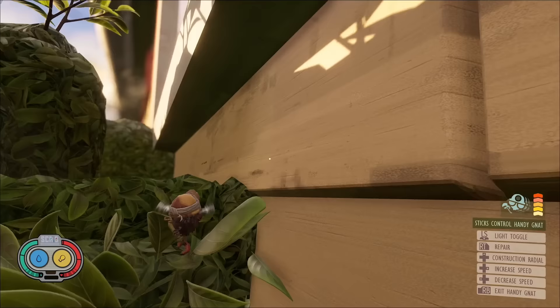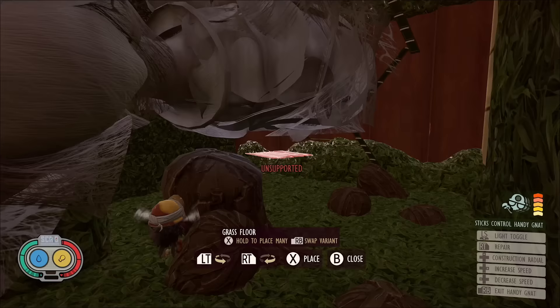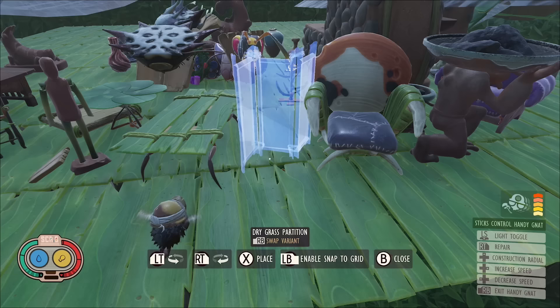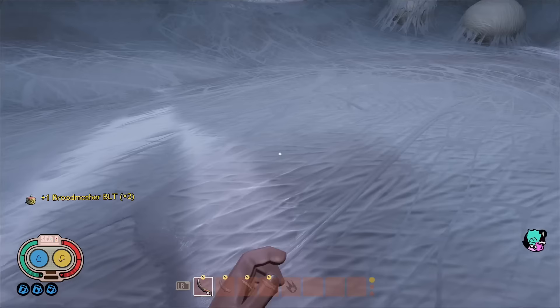It's worth noting, if you don't have the handy nat you can build up here in a survival world instead. Eventually I got to the broodmother lair, or at least the outside of it, and began building. I placed everything I could think of for as much coziness as possible. You should build a little lower than me as the height can be a problem for some stuff. Once built, I headed into the arena and as you can see, I had level 5 coziness.